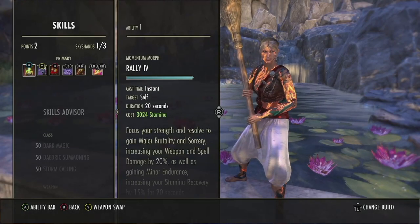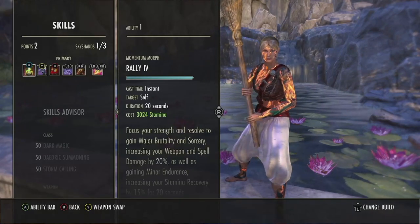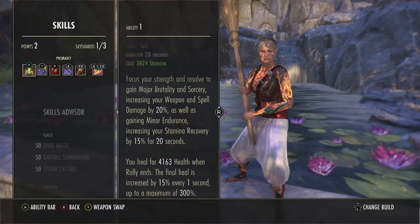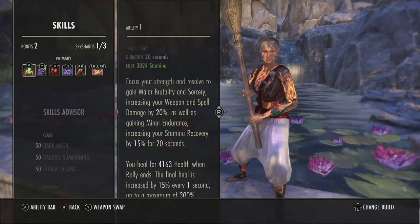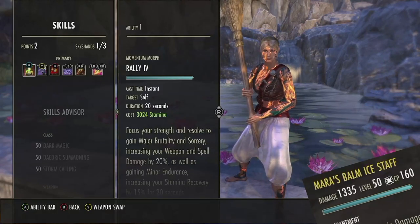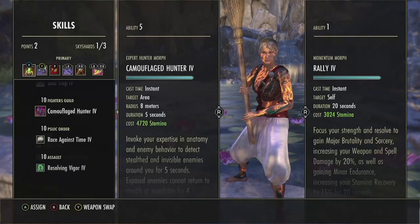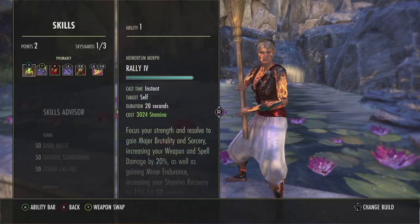Let's go over the skills. The first skill we run is our flex spot — it's kind of an emergency heal. Can Burst Heal is really good. This is a nice minor stamp sorc tool. We do have a cheesy healing set, which most of you can already tell what cheesy heal set is out there. But if you wanted the most possible damage from this build, you could slot Camo Hunter, especially if you're in a group. I just like having that emergency heal.